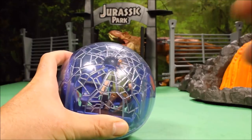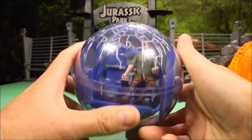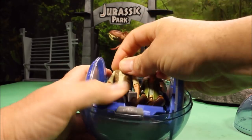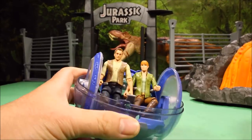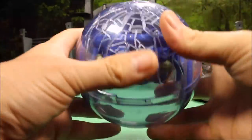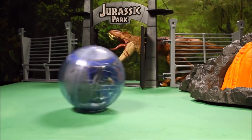Here you can see this one is like all shattered — so something definitely attacked this Gyrosphere and shattered it. The character inside does turn really nicely. I'm going to add an Owen figure in here so you can see that two of them fit in there nice and comfortably. I'll put this ball back together. You can see they are both turning. I do like the shattered look because it gives a new look to the whole thing. It does roll by itself to some point.